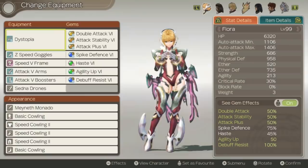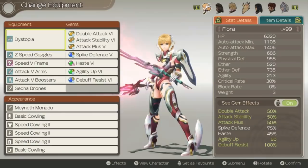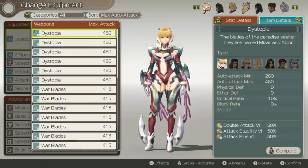As far as her equipment, Dystopia is going to be her best weapon. Now another big weakness of Fiora is that her weapon damage is much lower than all the other characters' weapon damage, with her best weapon only having a maximum attack of 480.